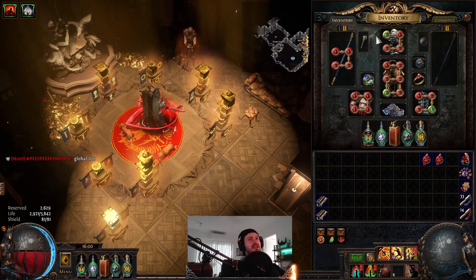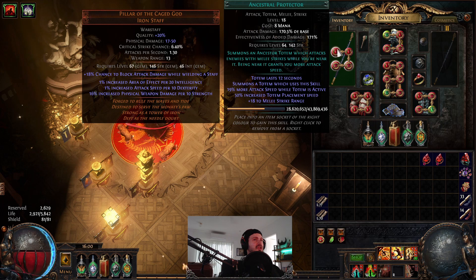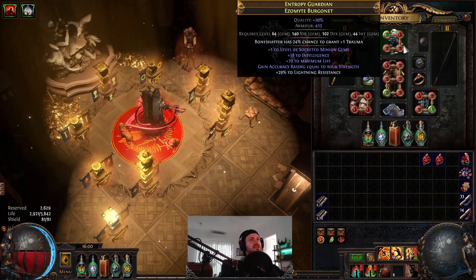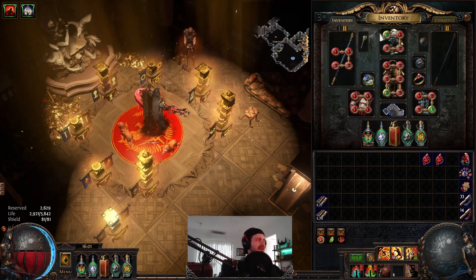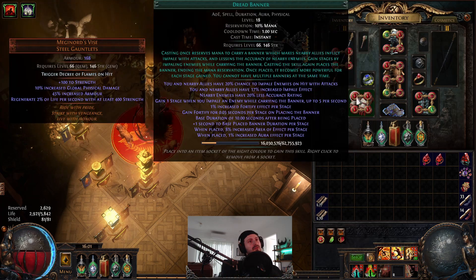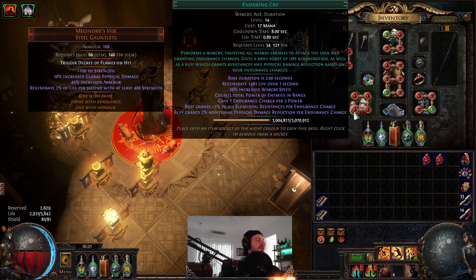Looking at gem setups: we've got a basic four-linked totem setup with our Warchief and Protector Totems in the staff. In the helm we're running Leap Slam with Faster Attacks and Fortify. In the gloves we're running Dread Banner, Petrified Blood, Pride, and Enduring Cry.